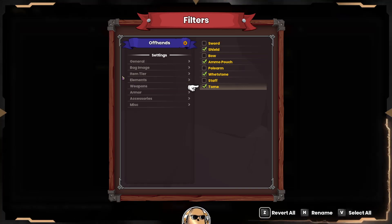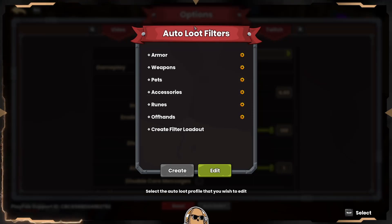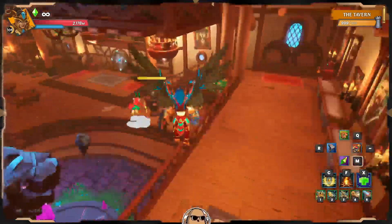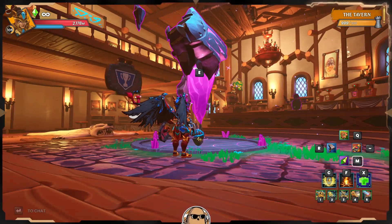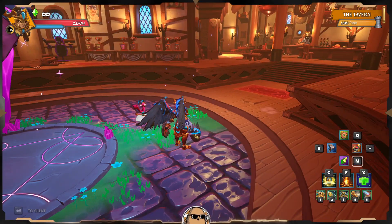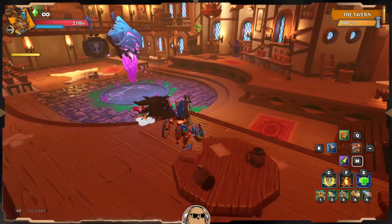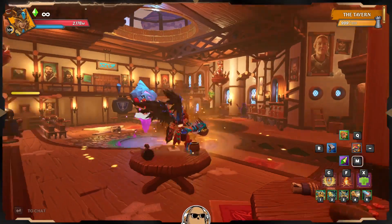And that's my auto loot filters all set up. You can go in and test them out - it's pretty easy to see how they work. If you're in a lobby with loot on the ground, how you set the filters affects what you see on the map. I'm just going to assume this works and go find loot later. Anyway, auto loots - hopefully that helps you out. Thank you for watching and I'll see you all in the next one.